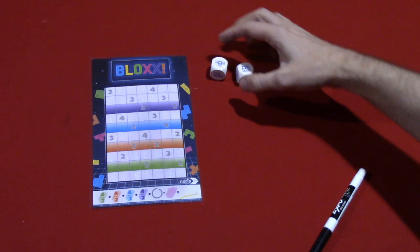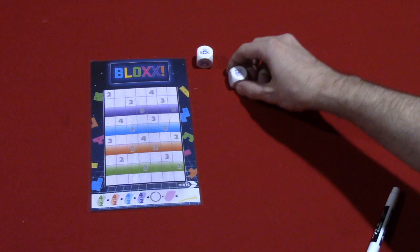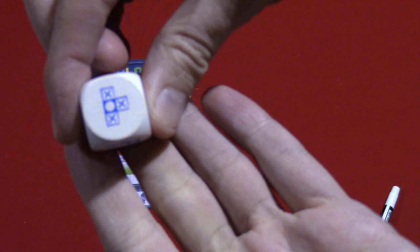On your turn, let's say I'm the active player — I will roll these dice and then I could choose to place one of these two shapes onto my grid. I could freely rotate the shape however I want: I could do it this way, this way, or this way.